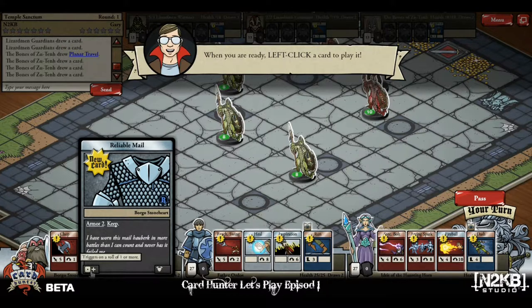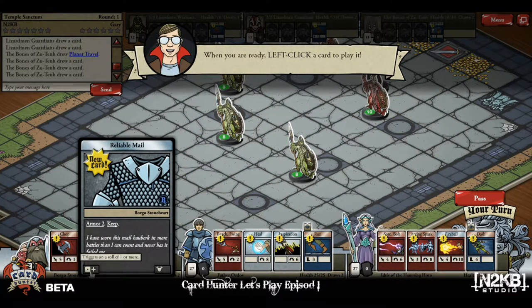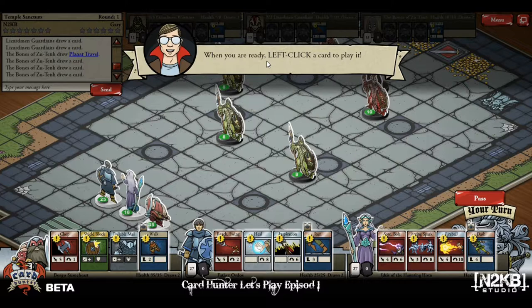Here's our rare card — this is Reliable Mail, armor two. The defense system is pretty unique and something we'll have to get used to. When they attack you, they attack with multiple cards, and this triggers on a roll of one or more. So that reliable mail should basically always protect you at least once.